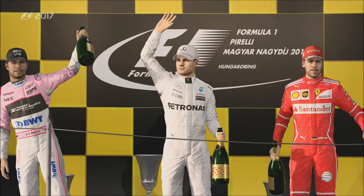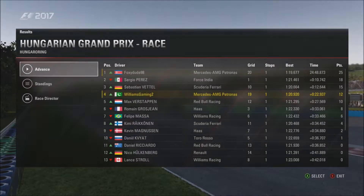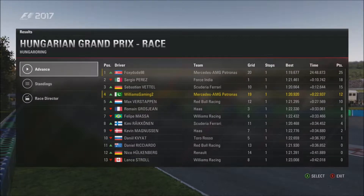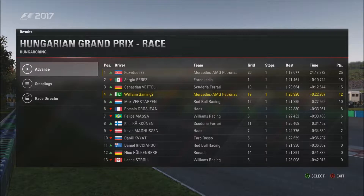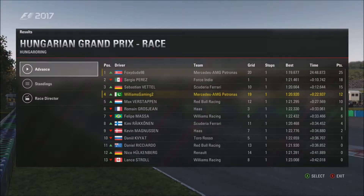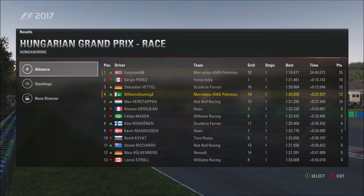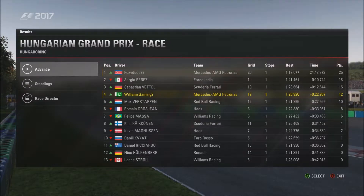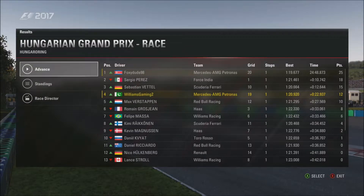The final race classification then: Tom finishes 10 seconds clear of Sergio Perez, who finished 1.9 seconds ahead of Vettel. I finished 10 seconds behind Vettel in fourth, with Verstappen behind me who managed to get ahead of Grosjean and Massa. Raikkonen finished in eighth — not a great Grand Prix for him. Magnussen finished down in ninth and Kvyat rounded off the points, with Ricciardo finishing 11th. Ricciardo hasn't had a very good season, possibly down to the glitched grid.